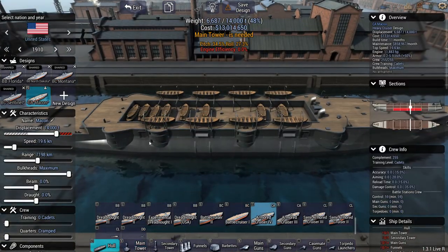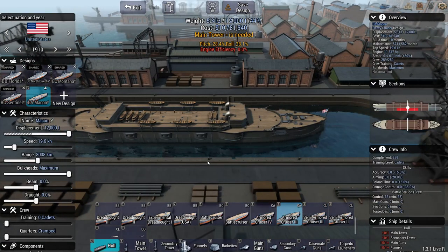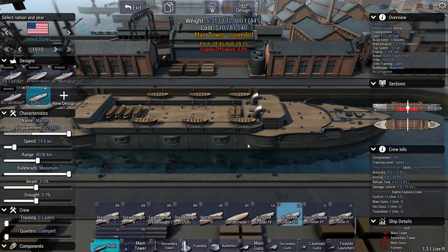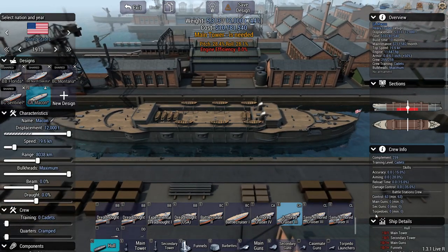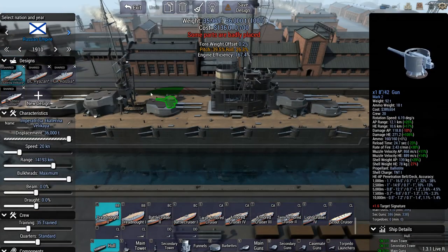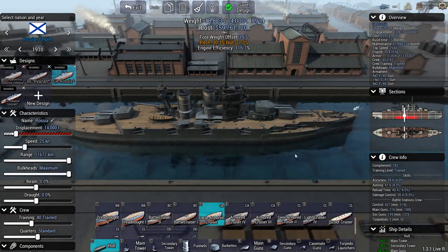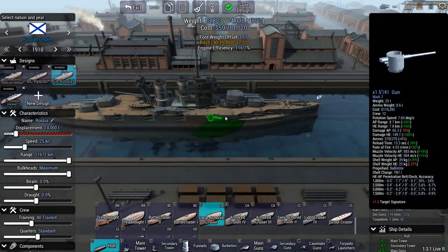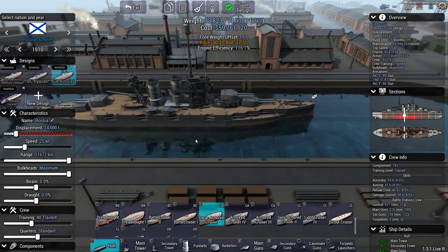For example, the USA — the only heavy cruiser hulls they have available in 1910 are these turds, which I've never been able to build anything really good on. AI designs are really not that much worse, so I'm just gonna let the AI take care of heavy cruisers for some nations for at least the first couple of years. Russia does have access to a decent heavy cruiser hull — very similar to the Kazuga class of the Japanese campaign.